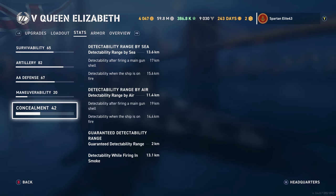Concealment: Detectability by sea is 13.6 kilometers. Detectability by air is 11.4. And the detectability while firing in smoke is 13.1 kilometers.